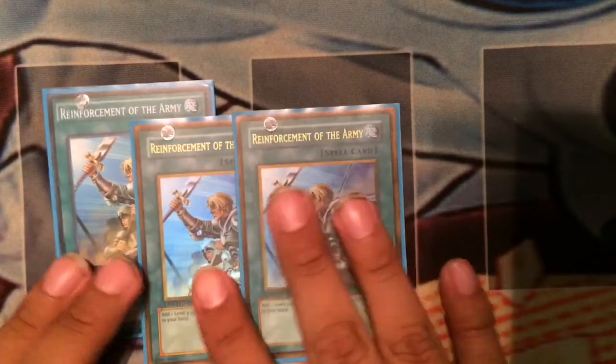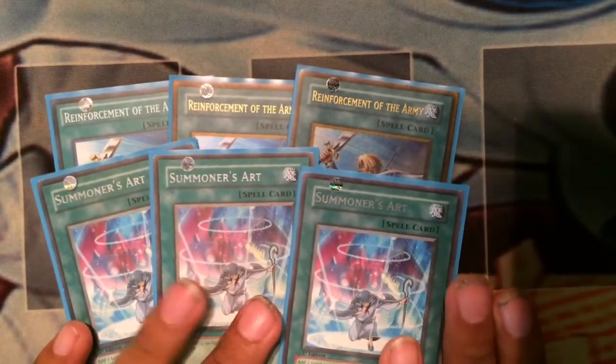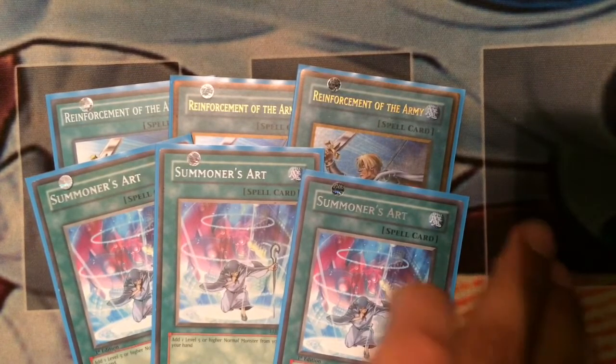Two Reinforcement of the Army and two Summoner's Art. To put it simply: Reinforcement searches what Summoner's Art can't search, and Summoner's Art searches what Reinforcement can't search. Those six cards combined will search every monster in your deck.